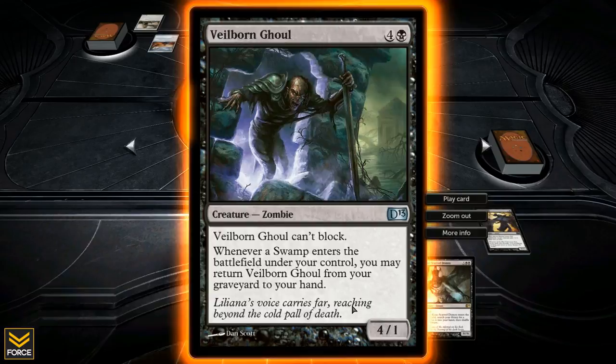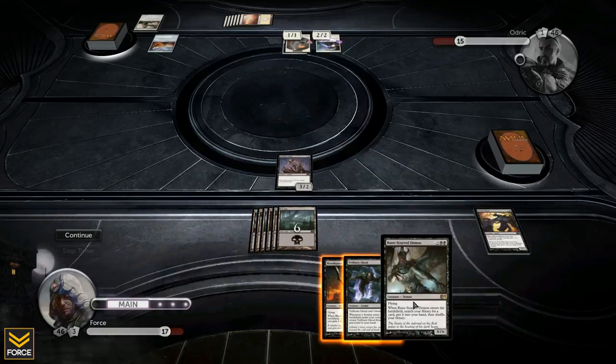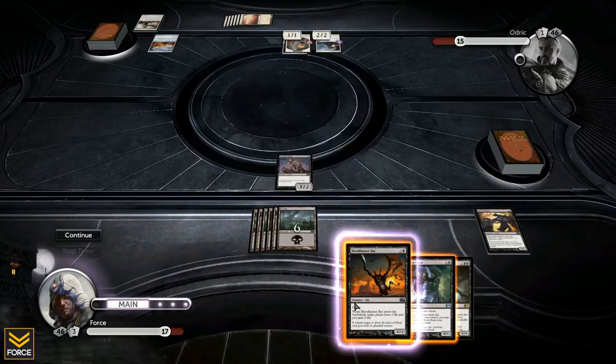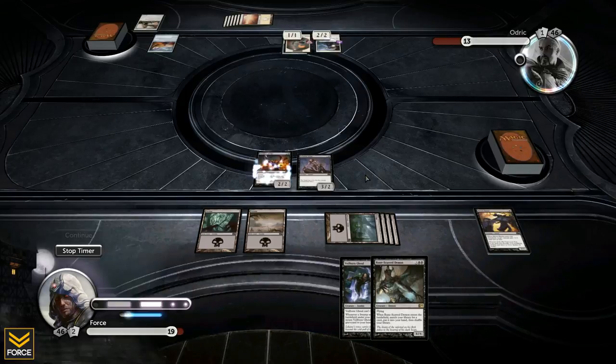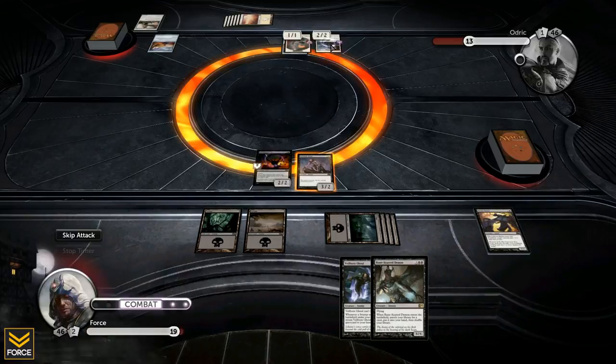I just played a swamp and that immediately brought Vileborn Ghoul back to my hand from the graveyard — whenever I play a swamp it returns. I've got six mana in play. Another good thing: Rune Scar Demon is coming out very soon — all I have to do is draw into another swamp and we're ready. My next move is to put the bat into play: he loses two life, I gain two life, then I attack with the 3/2.